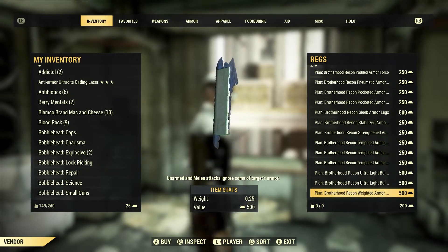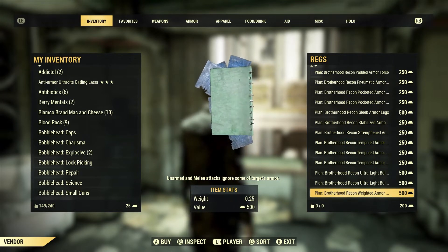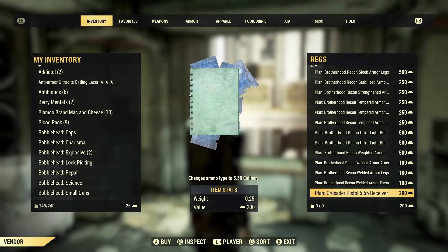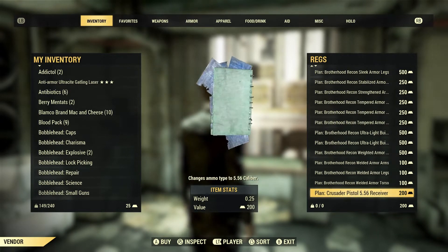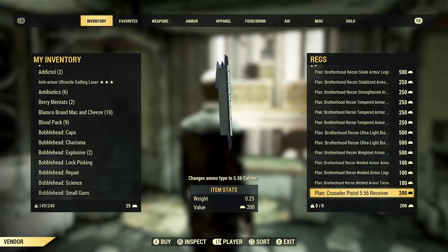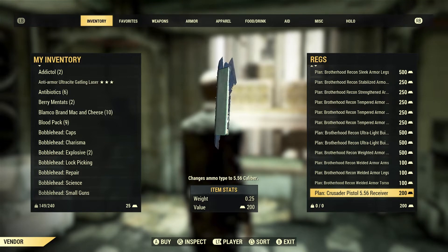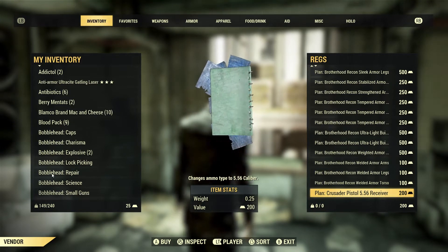Recon weighted causes unarmed and melee attacks to ignore some of the target's armor, while bolstered gives better damage resistance. That's a lot of Brotherhood stuff. I'm going to try to break this up and provide timestamps in the video description, so if you're interested in just a particular piece of gear, jump to the timestamps.